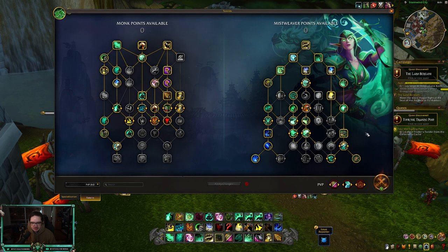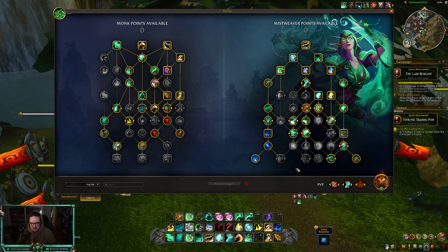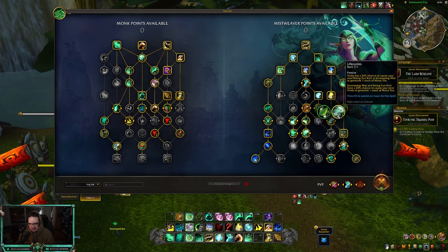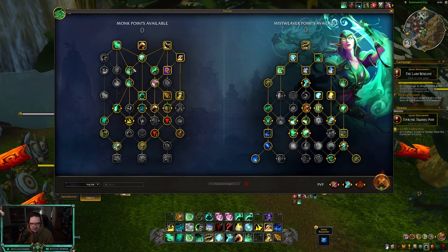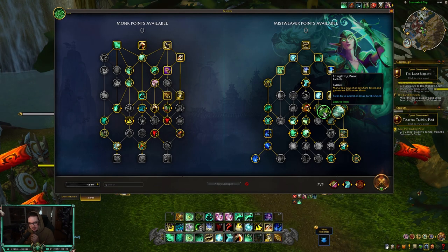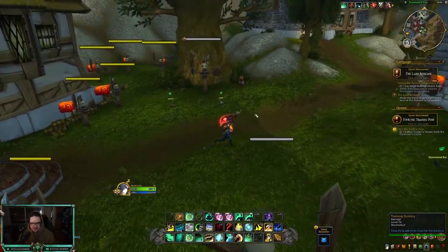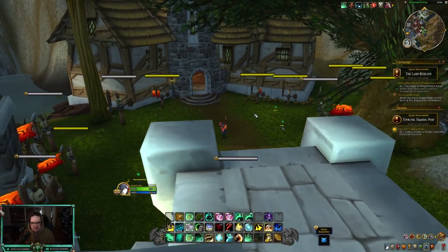You need to take Mana Tea as Fistweaver, but outside of that I don't think it's a mandatory talent — you could drop Legacy of Wisdom and go Energizing Brew, or put points into Nourishing Chi. For Mythic Plus Fistweaving, I think this build is what I'll be running most of the time. There could be some changes, but taking advantage of Zen Pulse and Life Cycles should be really good — since you'll be Rising Sun Kicking a lot and also have Vivacious Vivification, you can throw out a quick Vivify, get a buff, Rising Sun Kick for a Mana Tea stack.